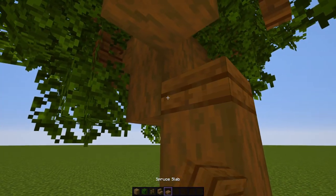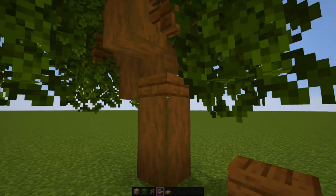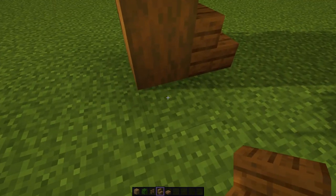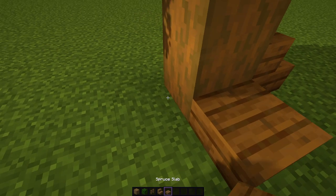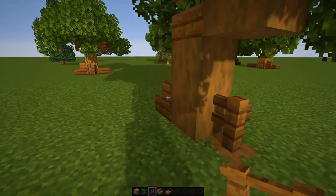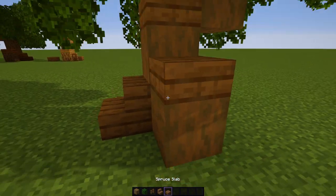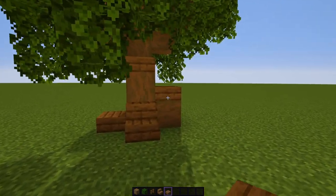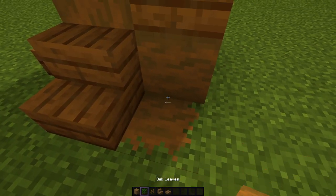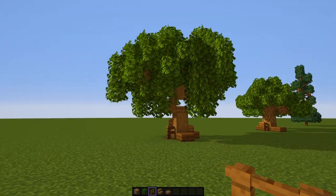Now let's do some more detailing. We can come in and add stairs, slabs, and fence posts down at the base. Because the tree is leaning off to the left, I'll throw down a stair block over there, a slab on the other side, and place a log block with a fence on top. We can add another log with a slab on top, and another log down here with a fence coming in creating another root that moves out from there. And that's our up trees — I think that looks pretty good.